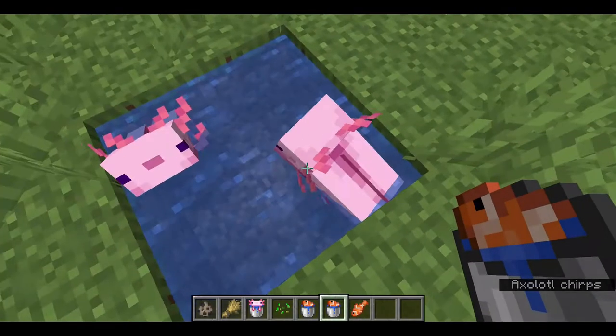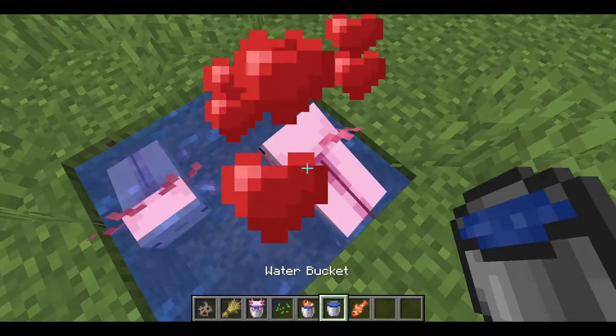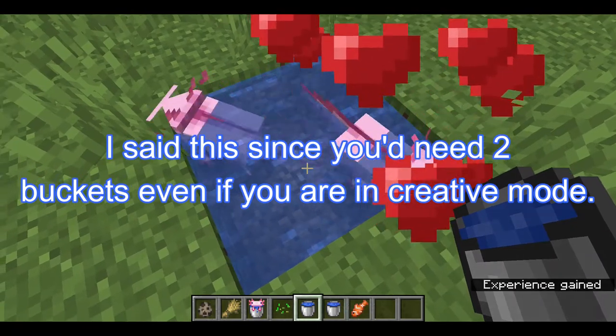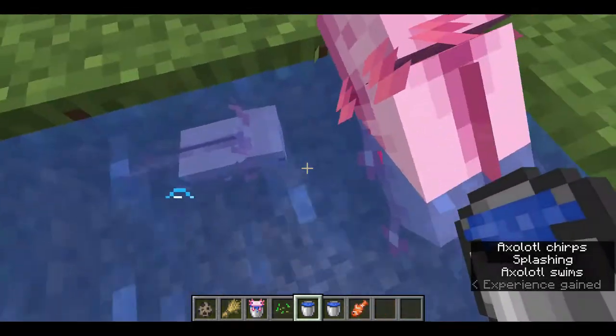For this one, you actually need to do it like this — you actually need two buckets, because once you place it down the tropical fish disappears, and they then make a baby axolotl.